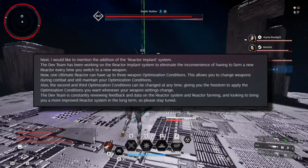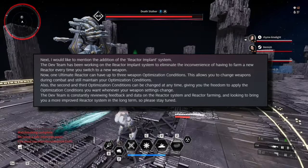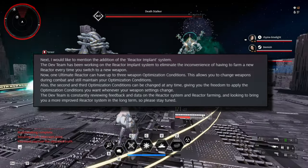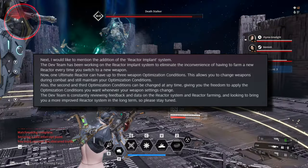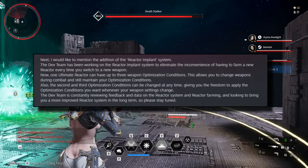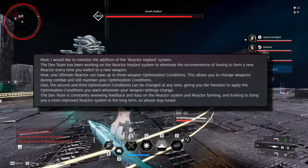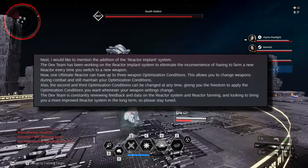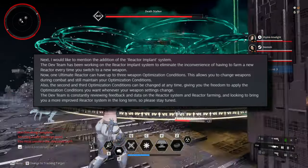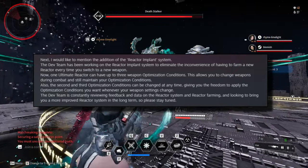Next, I would like to mention the addition of the reactor implant system. The dev team has been working on the reactor implant system to eliminate the inconvenience of having to farm a new reactor every time you switch to a new weapon. One ultimate reactor can have up to three weapon optimization conditions. This allows you to change weapons during combat and still maintain your optimization conditions. Also, the second and third optimization conditions can be changed at any time, giving you the freedom to apply the optimization conditions you want wherever your weapon settings change.